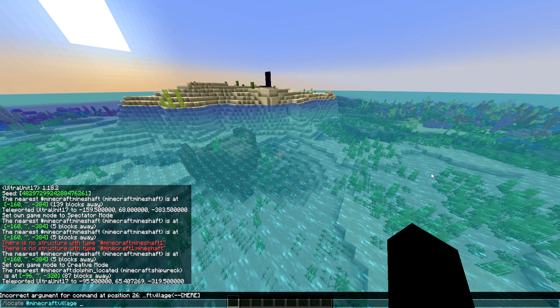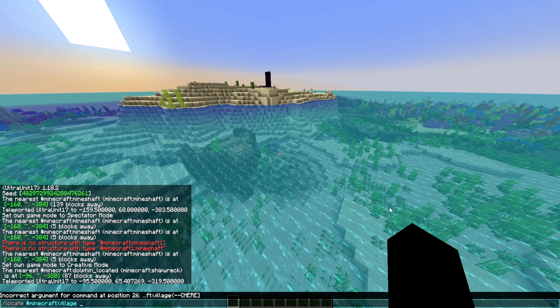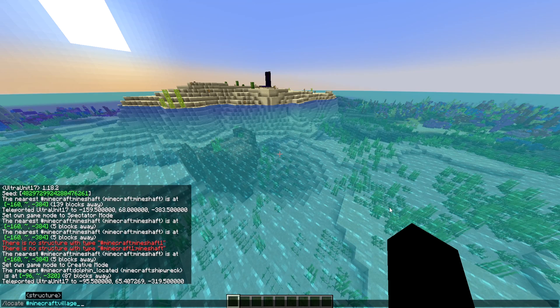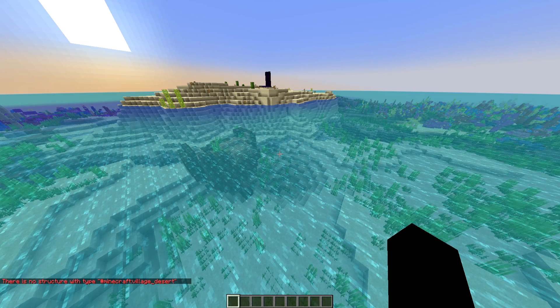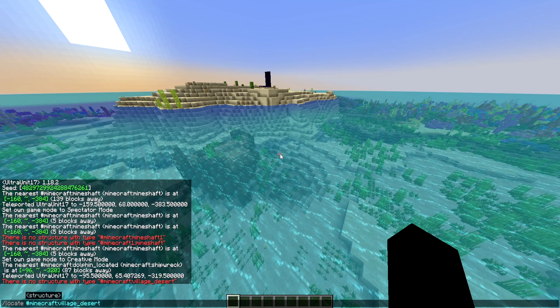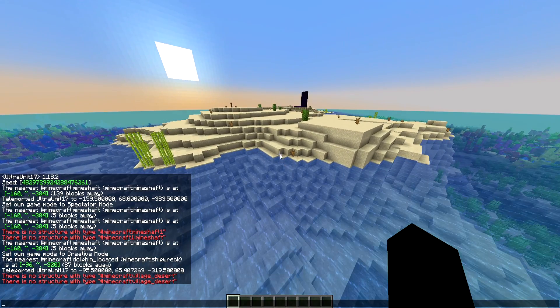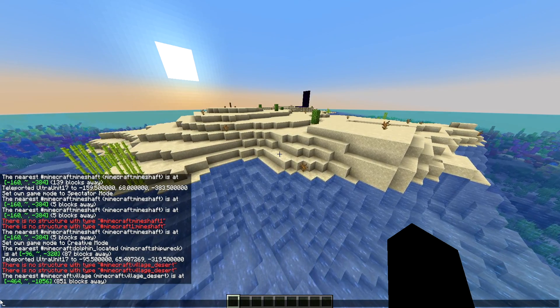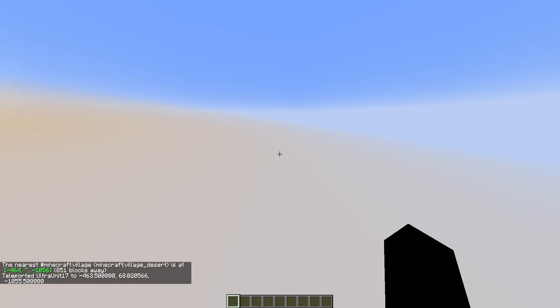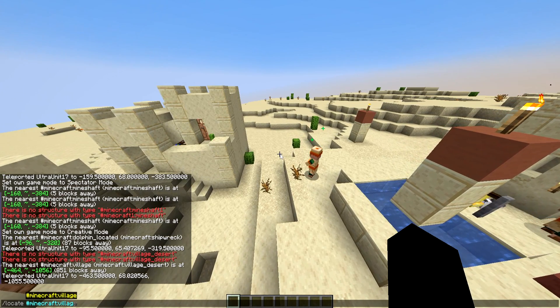Another change is for the village commands — you can now apparently differentiate between the different villages you want to go to. So you do village underscore desert. It didn't work, which is strange because that's supposed to be in this update and I just reviewed this update yesterday. Let's just do the basic village command — nearest village is right here, let's go. As proven, nearest village right here. Maybe it's because the desert was the nearest one.